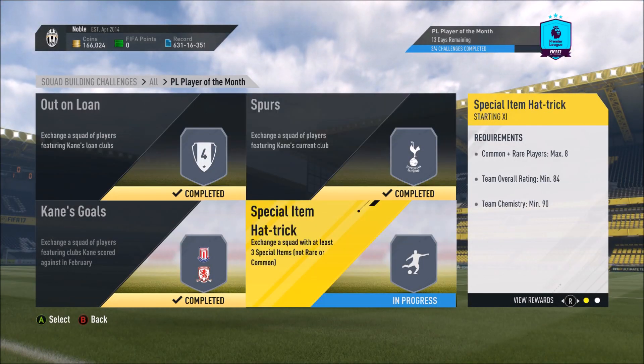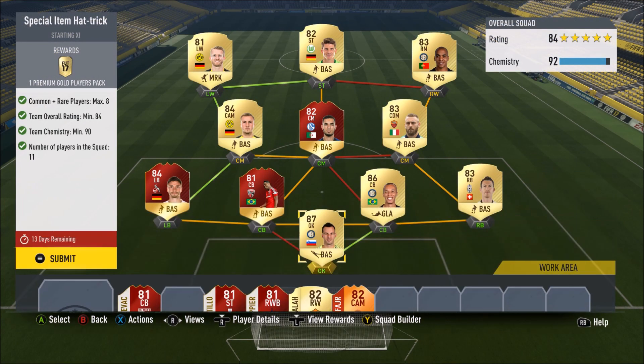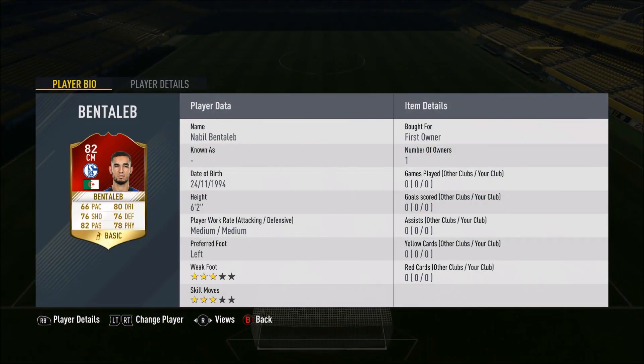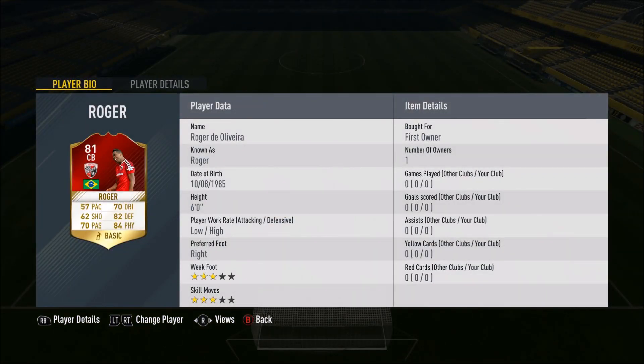The last one: Special Item Hat Trick. There are quite a few different ways you can do it. I've decided to use some of my special cards. If you're thinking you don't have those special cards, just buy their inform — these guys are very cheap. This Bentaleb inform card is literally like 17k at the moment of recording. Roger is 13k still. Hector is a little bit more, but you need to pay more for the high rating because you need an 84-rated squad — so Hector is pretty vital, but even so he's not that expensive, around 30k.